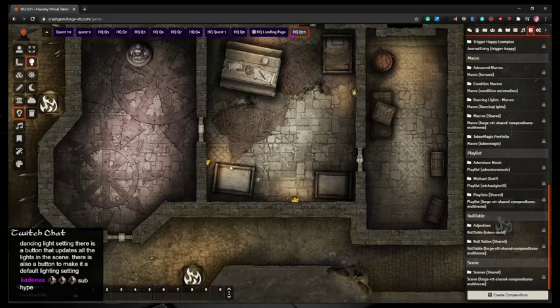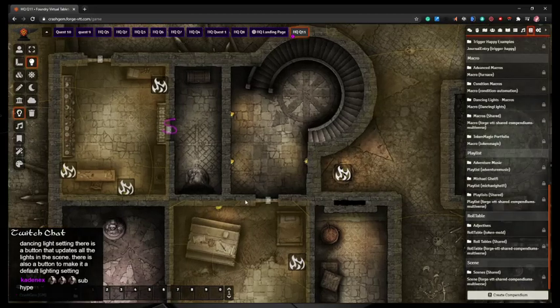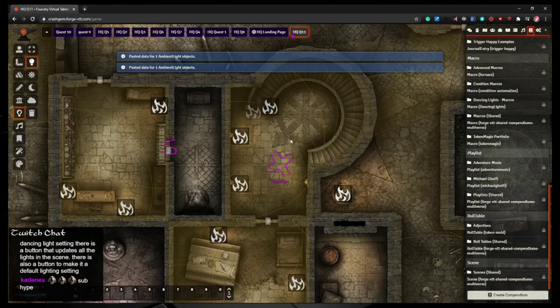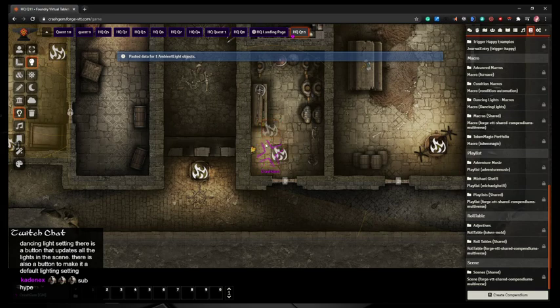A happy accident that happened with using actors for your torches: we were testing out some mods earlier today and a fireball killed one of the torches — but that's kind of exactly what a fireball would do, right? It would just burn out a torch. So I thought it was kind of neat that with some of the mods in Foundry, you could inadvertently blow up a light source with one of your spells, which would be kind of awesome.